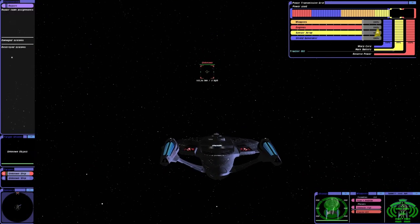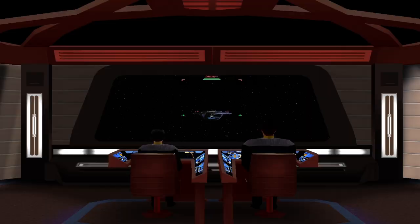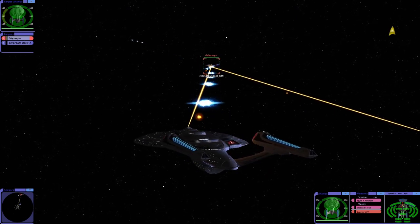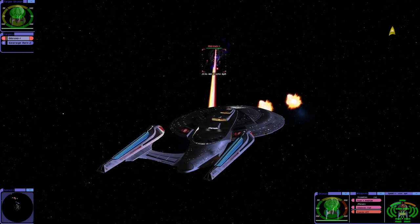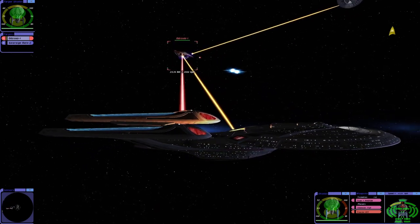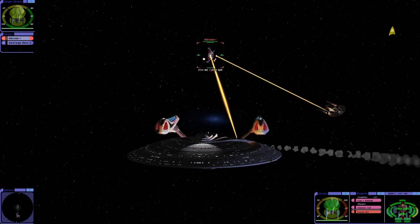So the Enterprise F, or the Odyssey class, can fire dual quantum torpedoes. Look at that. So in a way, that's like two Sovereign classes firing quantum torpedoes. I'm almost thinking 50-50 here, but we do have the advantage of two ships attacking one target.